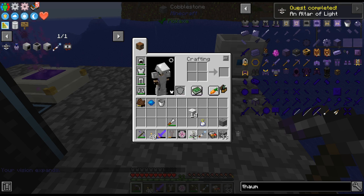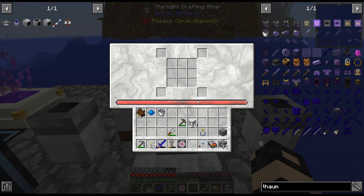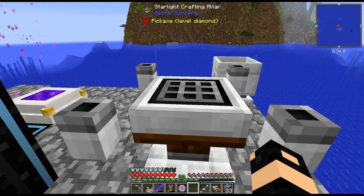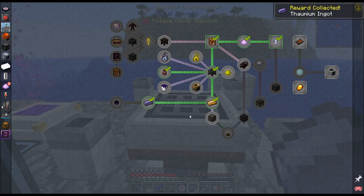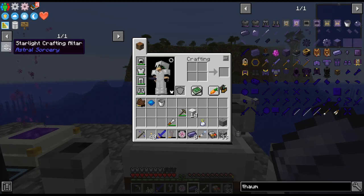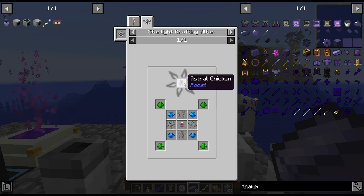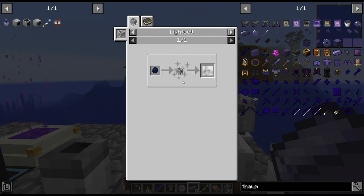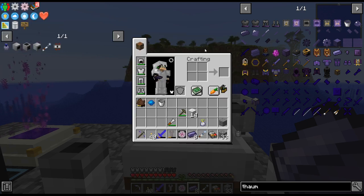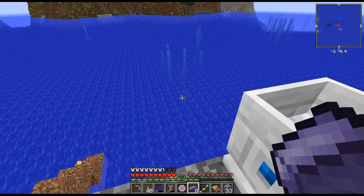Obviously it doesn't work because we need to do a little bit of a multi-block. Unfortunately we are out of time so we won't be able to do that. Maybe next episode... oh, that's nice — I actually only need to do one. Next episode we'll come back and we'll get the altar built. And we'll get an astral chicken so we can start producing astral-enriched eggs, and that will be unlimited liquid starlight. So that's pretty cool. Anyway, that's going to be it for this episode — thanks for watching, and have a good one.